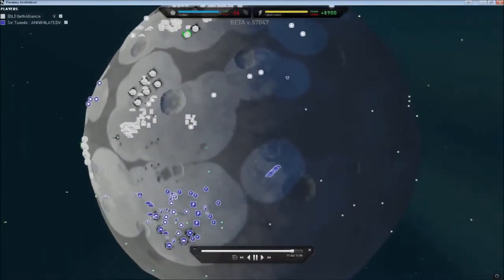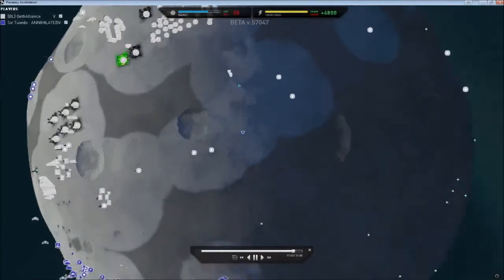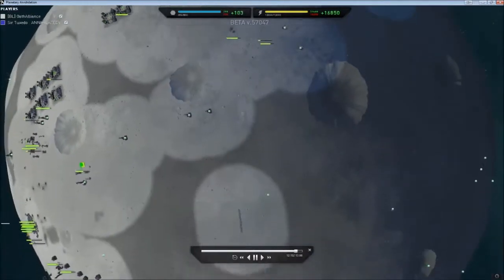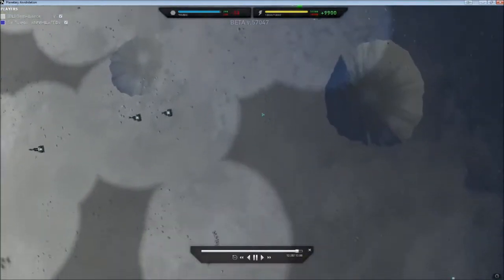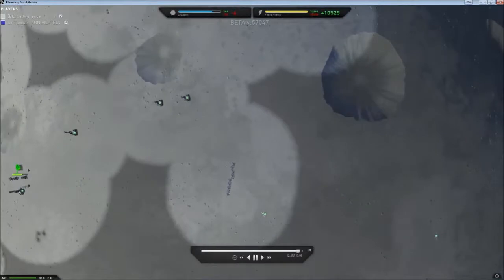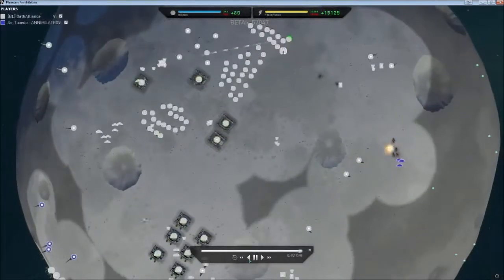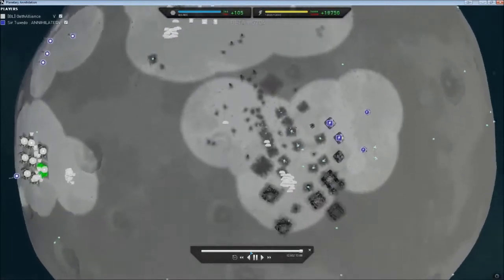I did see your guys trying to flank along my back, which is why I tossed up that turret there, which killed them off. Your tanks and ants might have gone through, but I started building some doxes in my base, and by then you were already gone.